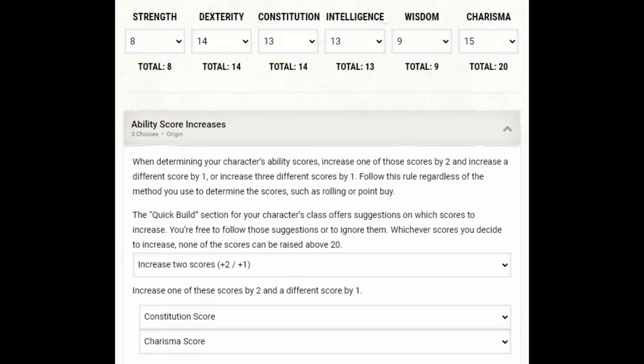For ability scores using point buy: 8 strength, 14 dexterity, 13 constitution, 13 intelligence, 9 wisdom, 15 charisma. The racial bonuses increase constitution by one to 14, and charisma by two to 17.